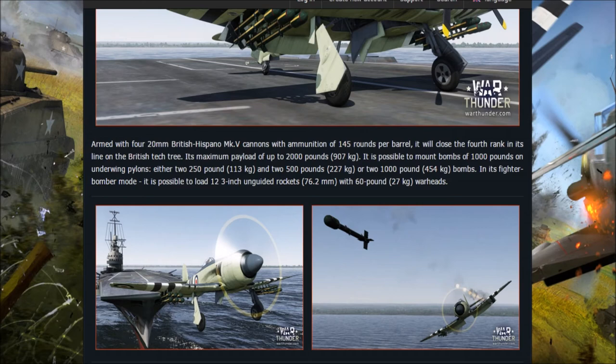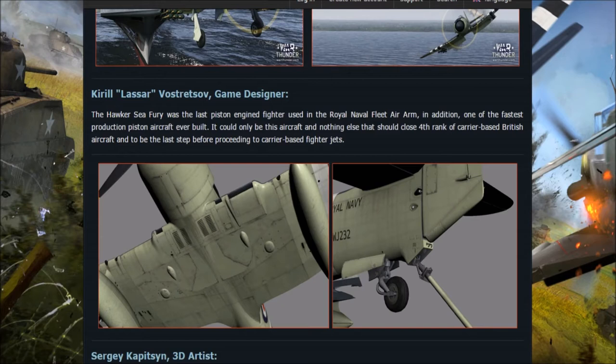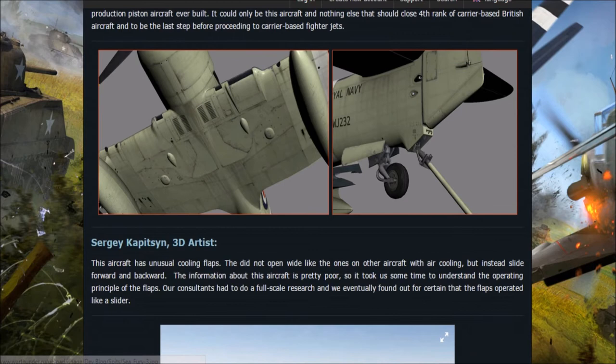Moving on to the Seafury FB-11 — it's armed with four 20mm Mark V Hispano cannons with 145 rounds per barrel, and will be in tier 4, closing the fourth rank. Maximum payload is up to 2,000 pounds or 900kg. You can mount bombs of 1,000 pounds on each underwing pylon — either two 250lb and two 500lb, or two 1,000lb bombs. In fighter-bomber mode it's possible to load 12 three-inch guided rockets with 60lb warheads. It's the last piston-engined fighter used in the Royal Naval Fleet Air Arm, and one of the fastest production piston aircraft ever built — the last step before carrier-based jet aircraft.